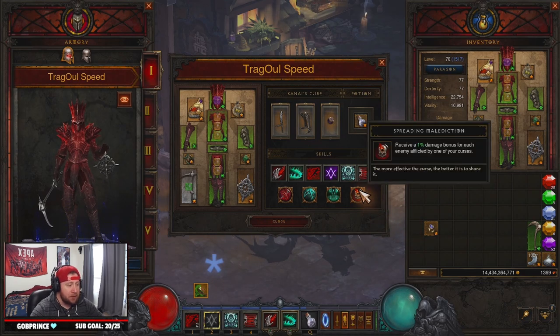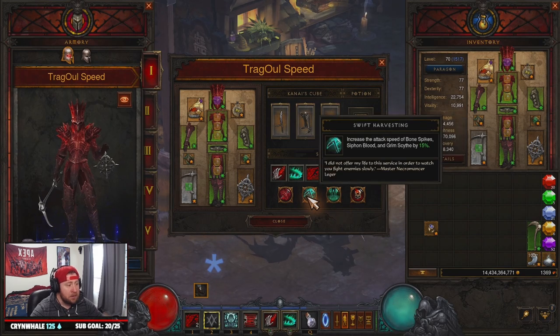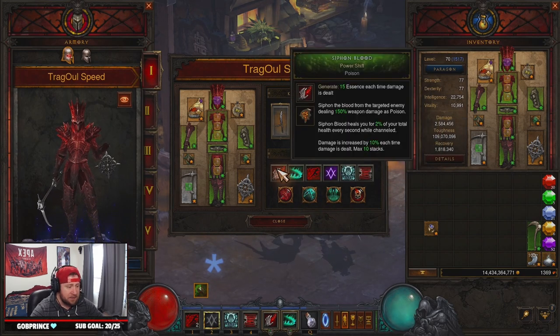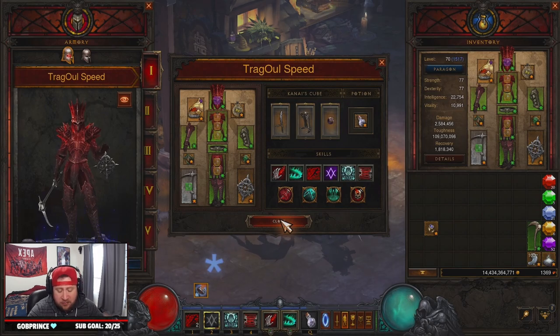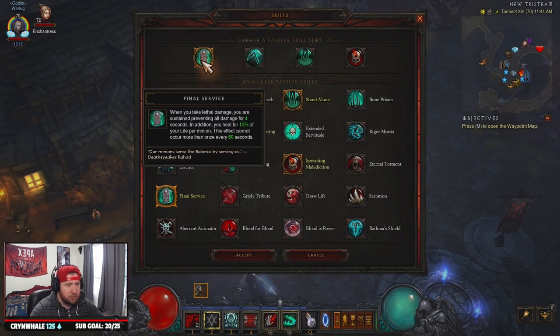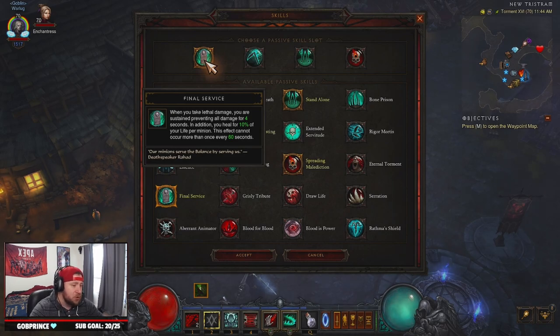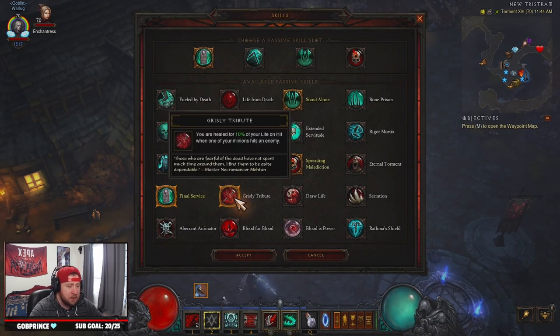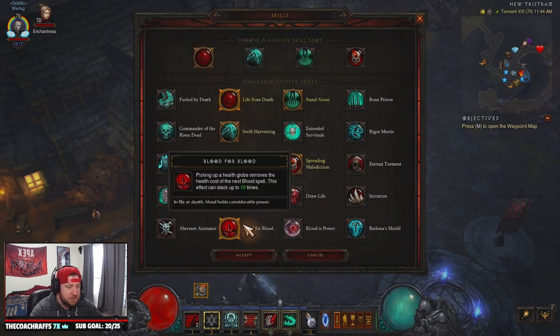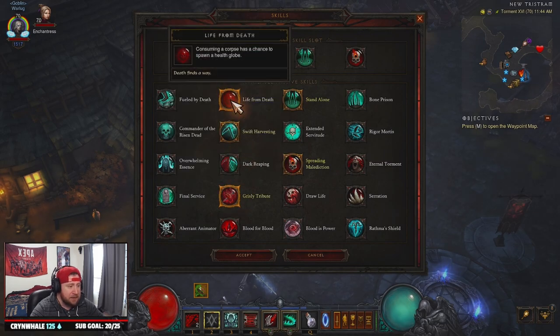We also have Bone Armor with Desolation for damage reduction and to stun all enemies, which helps trigger Crispin's Sentence, and Simulacrum with Blood and Bone for two Simulacrums to help trigger our Death Nova. For passives, Spreading Malediction gives a 1% bonus when enemies are affected by curses, easily attained with Aura of Frailty. Swift Harvesting increases the attack speed of Siphon Blood. You could rock Final Service here, or test with Grisly Tribute if you're on softcore.